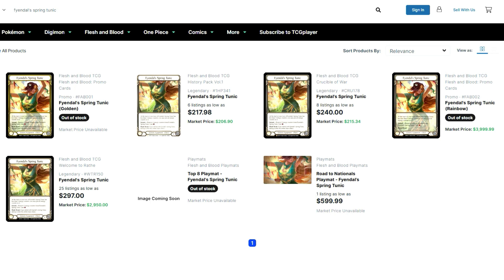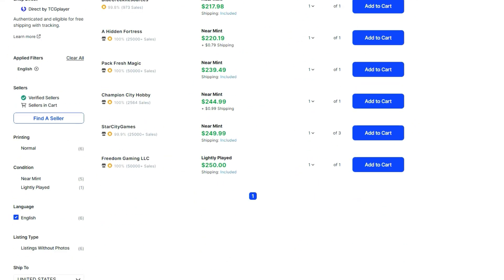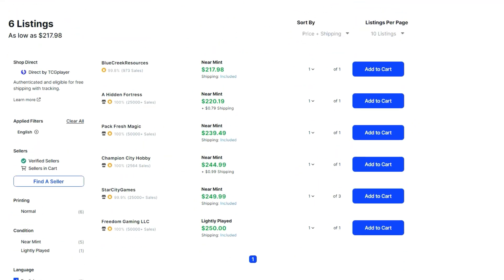We're going to talk about some pink strip commons and rares that you may be missing out on in Welcome to Wraith. First up we've got Find All Spring Tunic. We've got three printings we're going to focus on: the white-bordered History Pack 1, Crucible of War non-foil, and the rainbow foil from Welcome to Wraith. The History Pack 1 is going for about $118 at the moment, but there's not many in stock and it quickly goes up to about $140, so that $118 might be your best bet right now.